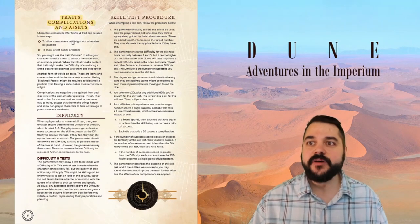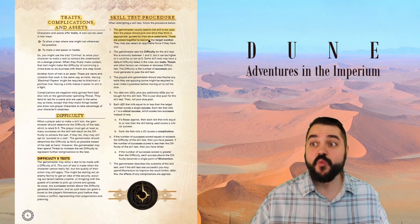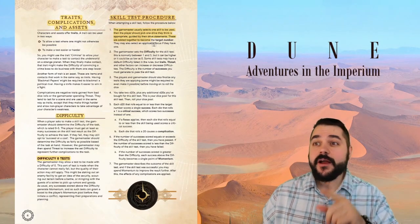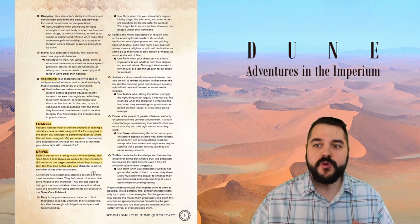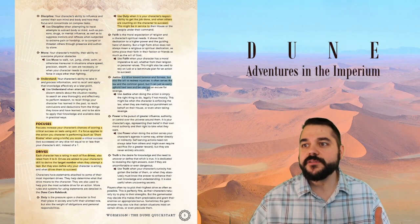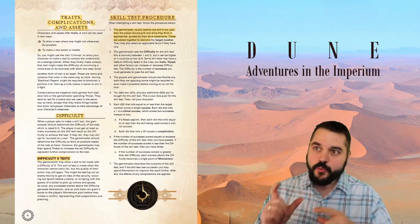Traits, complications, and assets are briefly covered, along with setting the difficulty. The skill test procedure is a core mechanic: the game master selects the skill to be used, while the player picks one drive. Drives are added to your character's skill to set the target number when they attempt a test, and they also define why your character is acting — use Duty when it's your character's responsibility, Justice when driving toward balance and fairness. Players often try to pick their highest drives, but the game master may decide this makes them predictable.